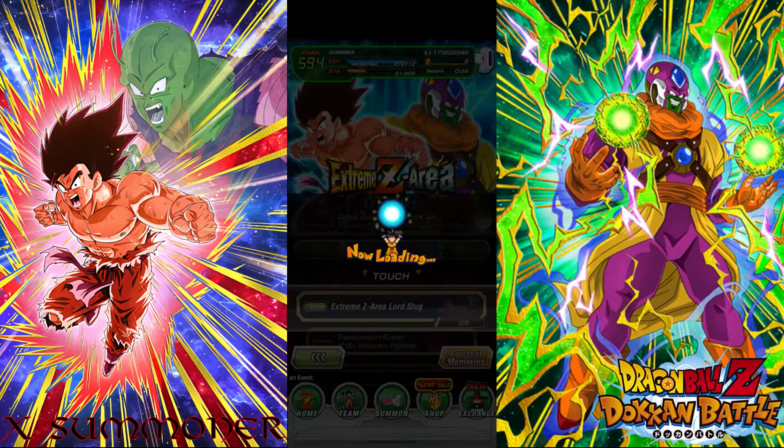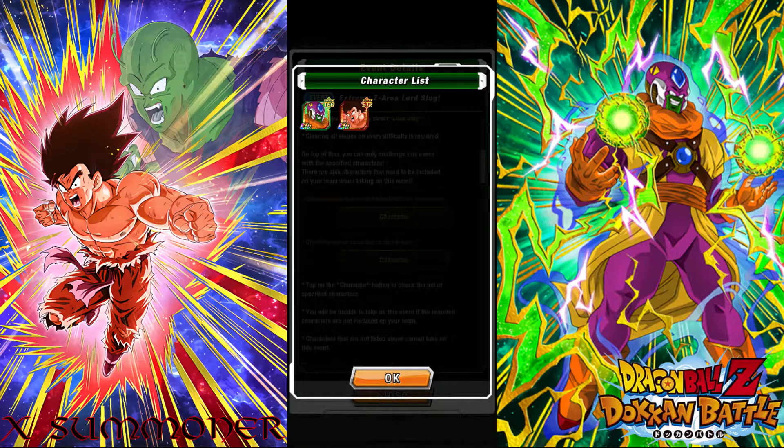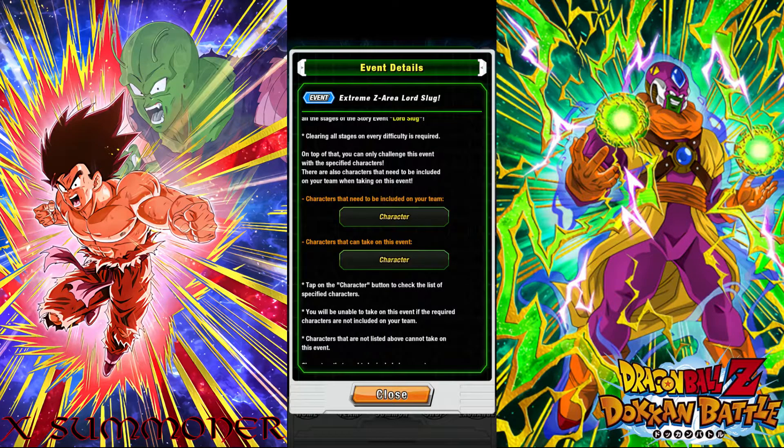With which units can we pass this event? Of course Goku Kaoken and Lord Slug. Also, the characters we need are LR Krillin, Nail, Gohan and Icarus. The summonable Lord Slug, Piccolo from the Baba Shop, Piccolo from the Easy A, and Kaoken Goku. So without further ado, let's hop in.